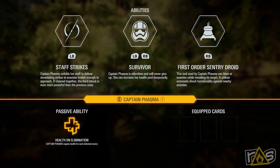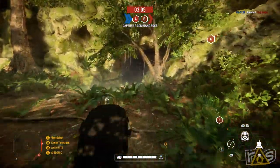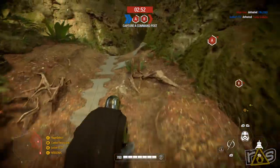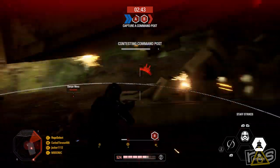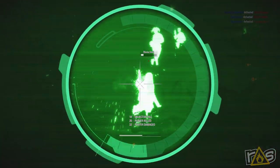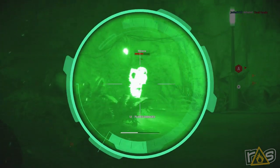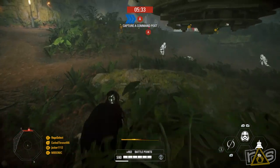Phasma is relentless — she can increase her health pool. Sentry droid can blast enemies, revealing targets. Phasma was an interesting idea that kind of didn't really go anywhere as far as I know. Have you seen the alternate scene of what that scene was going to be in Last Jedi? I did not — but it's better, it made a little more sense. She can brandish a staff — I didn't realize she could do that! Kind of cool. Yeah, Lando does that too. That's probably one of her special things.